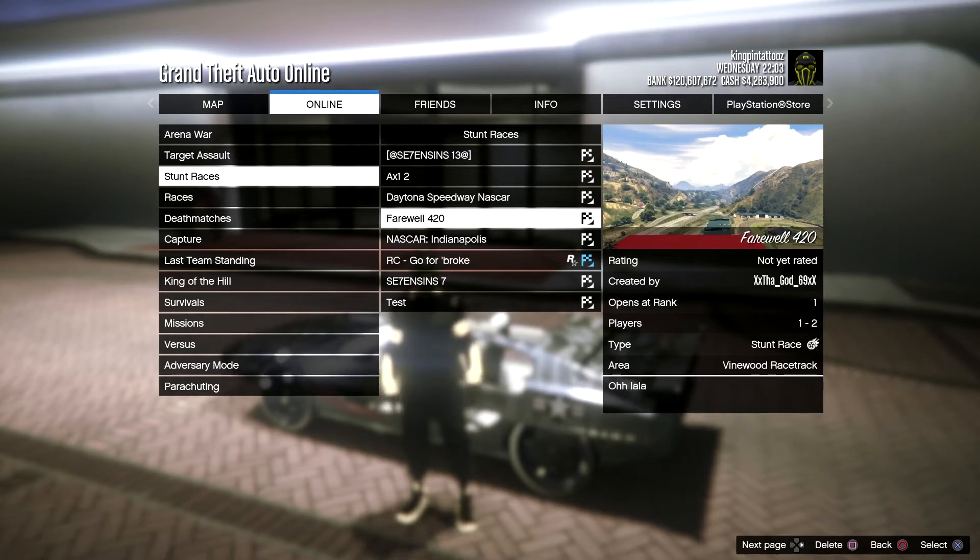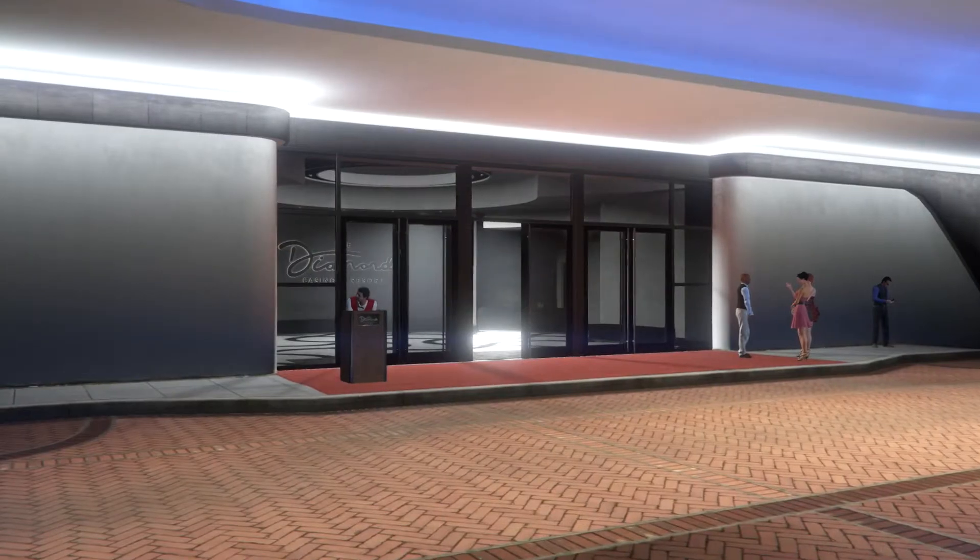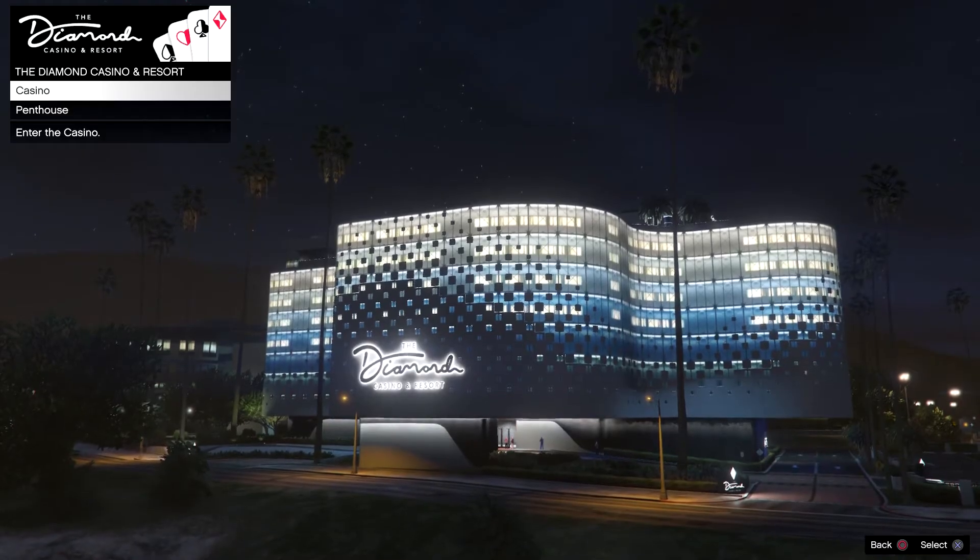Once you do, you're going to notice that you now have a mission marker inside of your penthouse. If it's not showing up, you can restart the game, or open up your interaction menu, go down to hide options, and set all your jobs, events, and other to show. Switch them off, switch them back on, restart the game, and it should pop up.